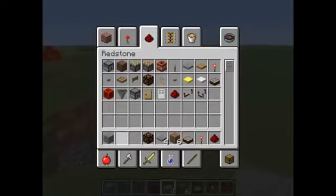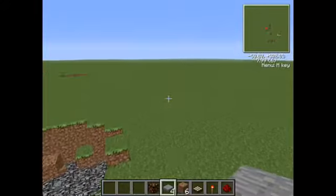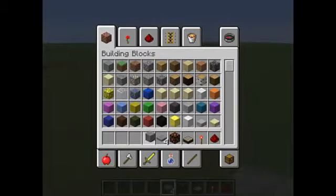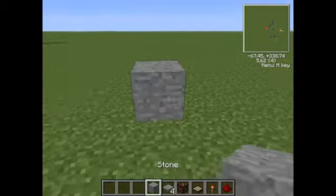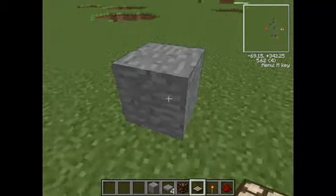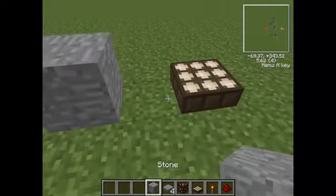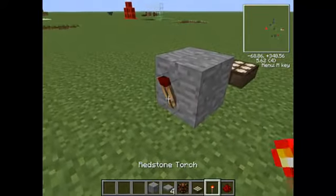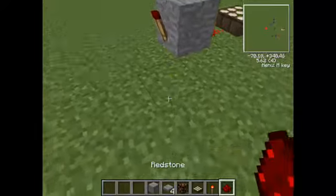There you go. That's not the highlight of this video. The highlight of this video is the backwards daylight sensor. Now what you want to do: put a daylight sensor right one block away, put that there, put that torch there.